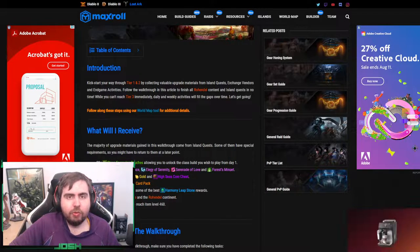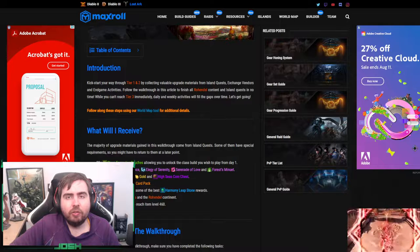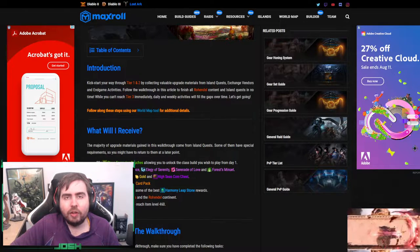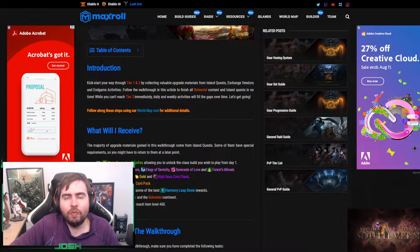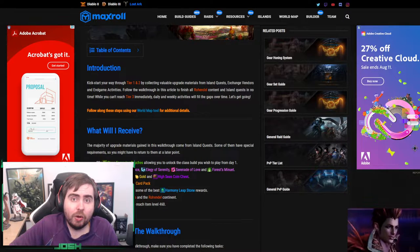First of all, you can get some of the materials from Chaos Dungeons and Guardian Raids. You can also get them from vendors — for example, if you do Chaos Dungeons after the Aura Resonance has drawn off as a weekly roster. Let's also talk about another way to get the Honing mats.